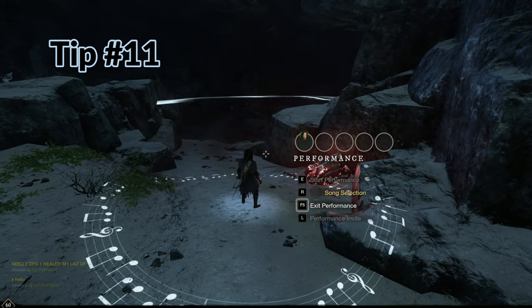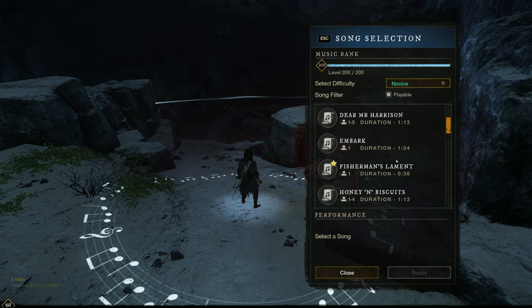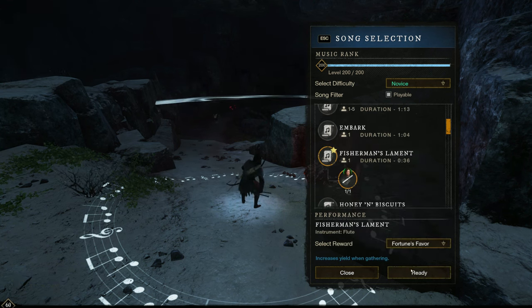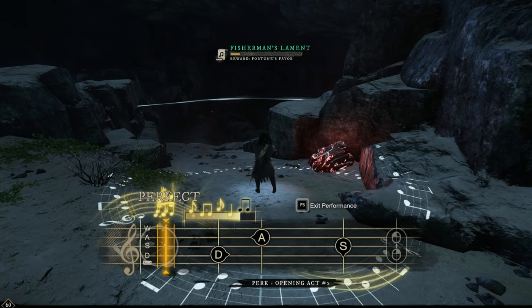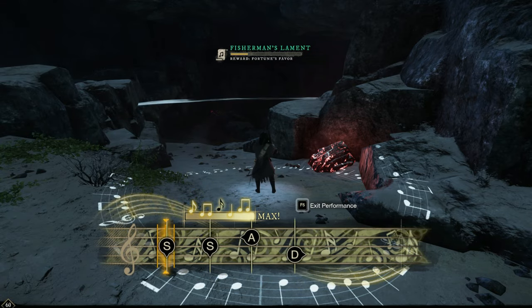My next tip is don't forget to use your music buff. This is important for farming — either yield or luck — or even if you're just kicking around town or doing quests, use the territory standing increase. If you have them unlocked, it only takes 40 seconds to use and lasts for an hour and a half. They also fixed it so that if you log out and come back later, the buff will still be there.